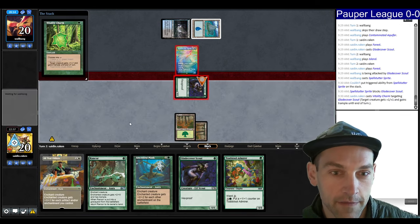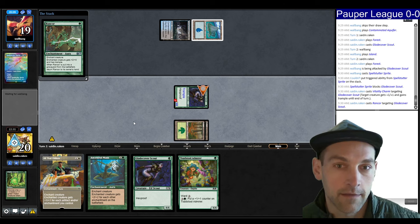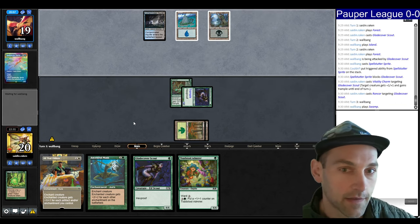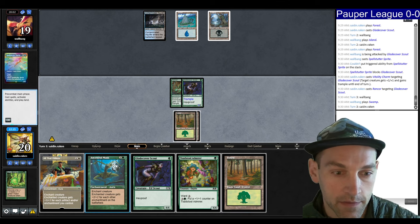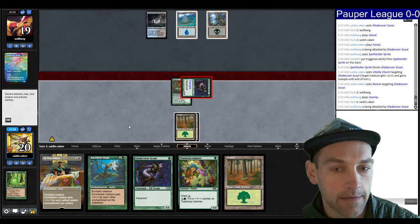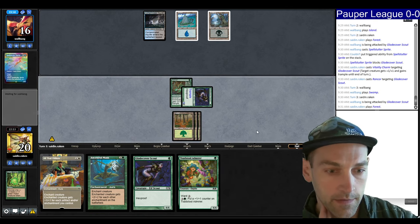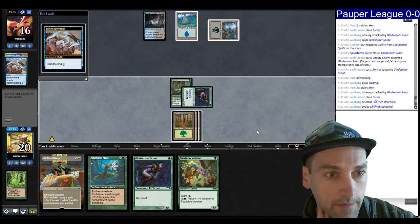Sprite is dead and then I can Rancor this. Next turn I can attack for three plus play two creatures — they lost a Sprite for no reason. So if I attack right now and they flash in a Sprite again, I can play two creatures and play the Rancor again. I don't think I want to play the Mask directly into this right now. Play the land, pass. We're not able to have white mana at the moment, which is a problem.